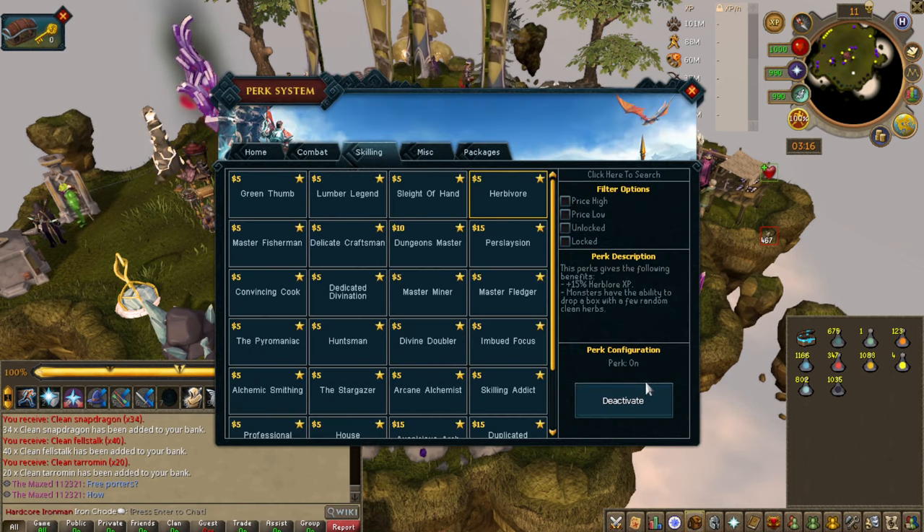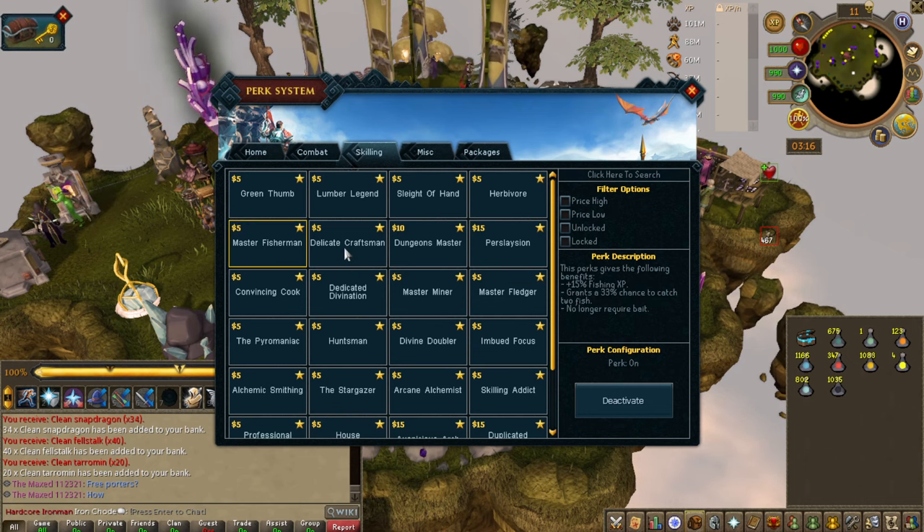That's a good perk if you want it. Master Fishman isn't a huge deal, but no longer requiring bait is quite nice, and you get a 33% chance of catching two fish, which is a small benefit.